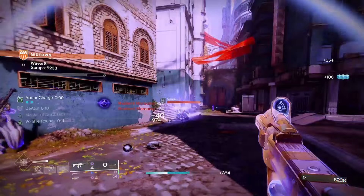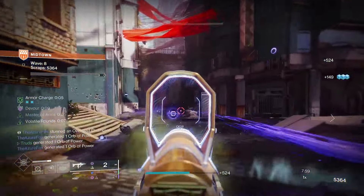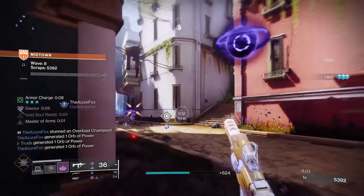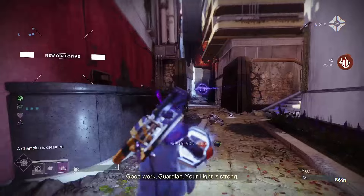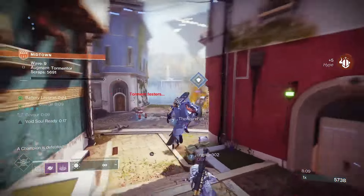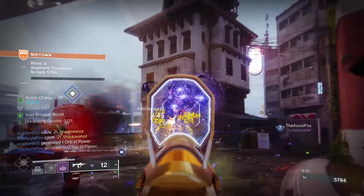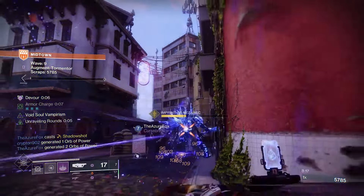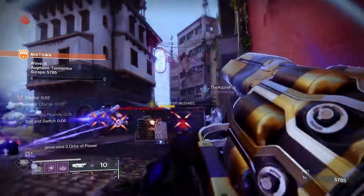Desperate Measures has perfect synergy with the ability-focus synergy we've already covered. At a base level it buffs damage by 10% on any final blow with the Recluse. On a grenade or melee final blow it boosts to 20% or 30% respectively, and the bonus is that it can be indefinitely topped up on further final blows by the weapon itself. This gives you great damage-dealing potential, maximises ability uptime, and as an added bonus it activates while stored — so it'll be ready when you're ready to whip out your Recluse.